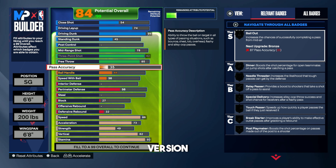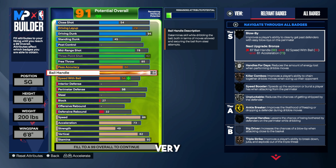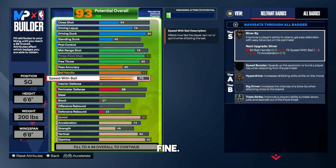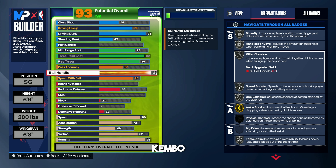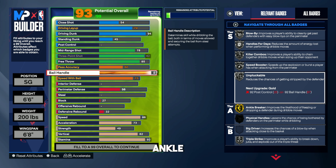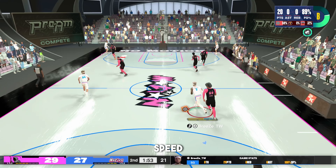Now onto playmaking. On the first version of this build, we go with a 60 pass accuracy. As long as you're not running point guard in 5v5, 60 pass accuracy is all you need — whether it's 2v2, 3v3, 1v1, or 5v5 off ball. No turnovers and teammates catch the ball fine. For ball handle, we go 87 to get silver Killer Combos, the Kemba Walker escape move, silver Speed Booster, silver Unpluckable, gold Ankle Breaker, and silver Blow By. Silver Unpluckable is all you need after the steal nerfs — you'll literally never get the ball plucked. For speed with ball, go 75 to get silver Hyper Drive, Speed Booster, and Blow By.